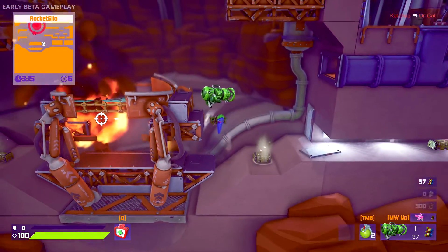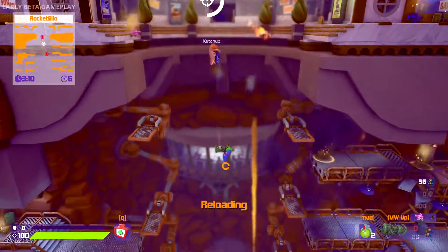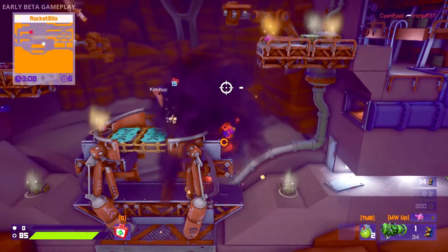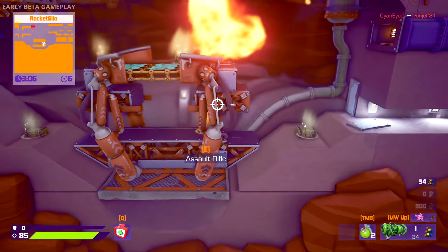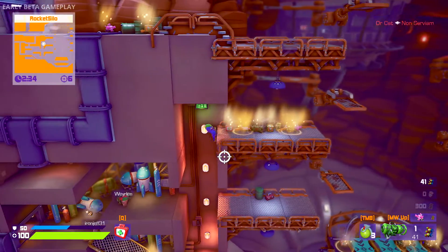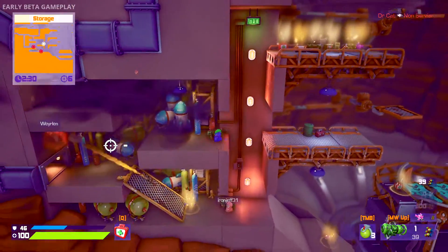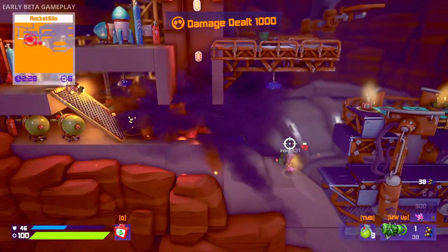Here we go, here's the jumping. Little sort of jumping pads at the bottom here, which means you can just sort of have fun floating around, firing rockets and shotguns at everyone. Of course it makes actually hitting people pretty difficult. Everything's on fire but nothing's been damaged.